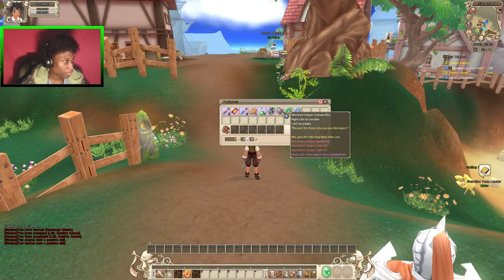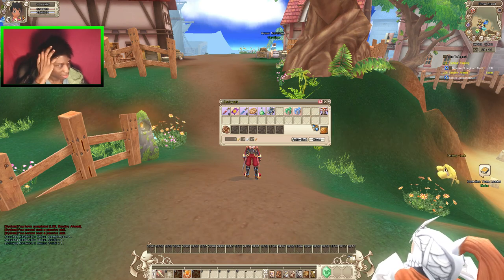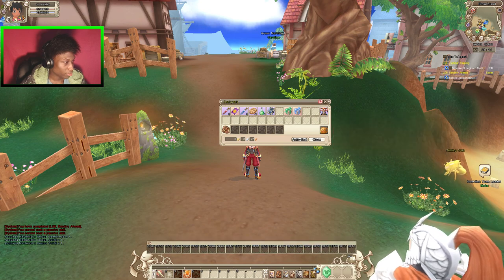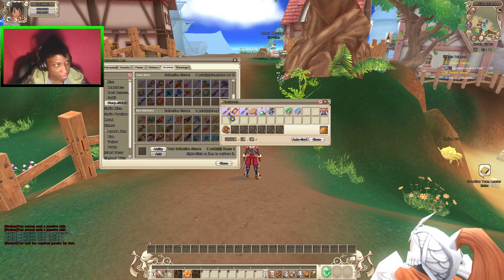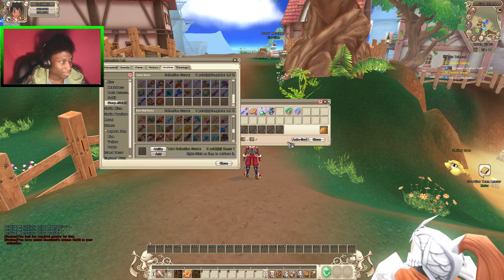So we can open our little packs here — here are our unique costumes. This one is for mail, so I'm just gonna put that in my archive. I had to drag it and put it right here — now it's in my archive.